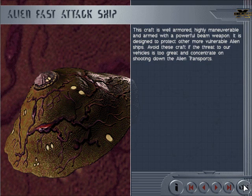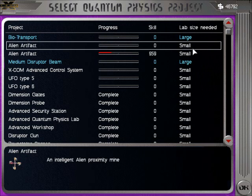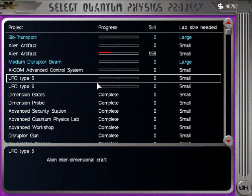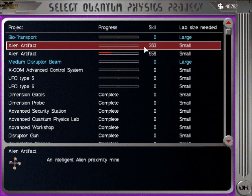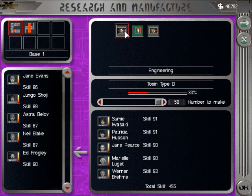Here we have the alien fast attack ship. It's highly maneuverable and armed with a powerful beam weapon. It's designed to protect the other alien ships. Let's see what else we've got. Let's go with the alien proximity mine — that way we can start selling them.